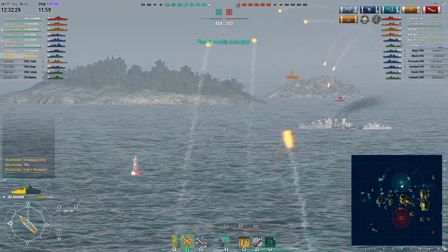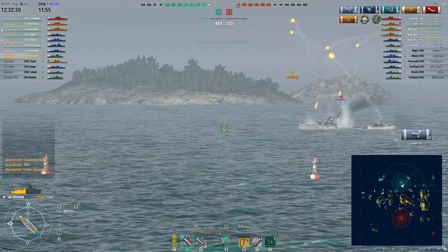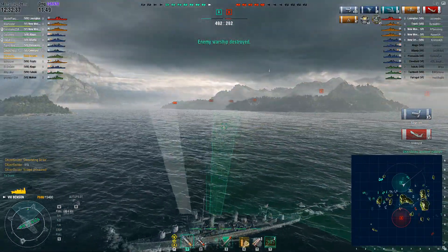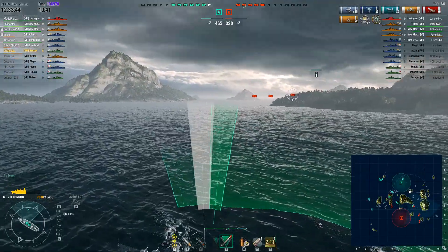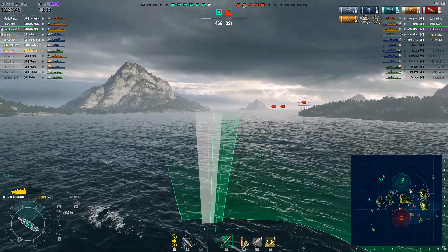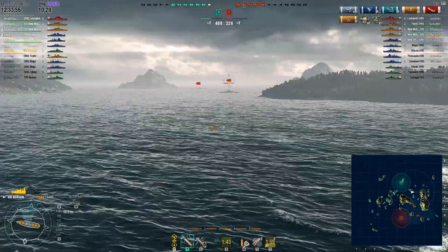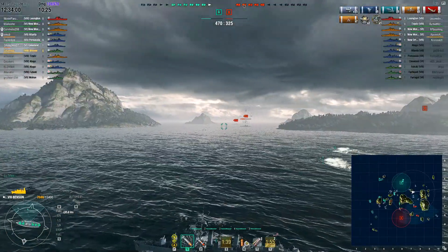He's already got over 100,000 damage this match, and now another kill for the Farragut. Notice at the spawn there are two ships on this team that are AFK. They're up by 140 points with a numbers advantage, but it's not really an advantage because two of them are AFK. This is a game that could still go either way very quickly.